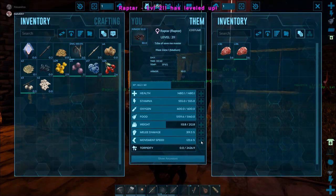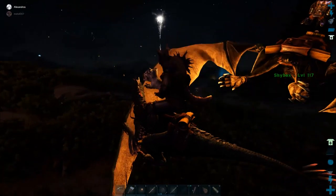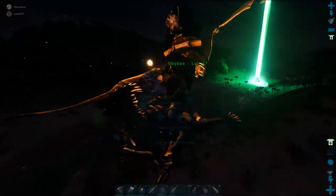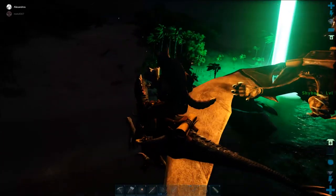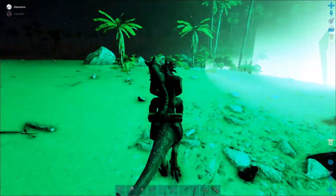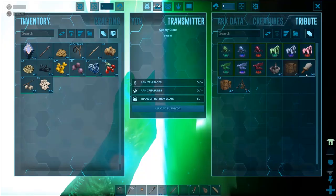What we need to go tame next is an Argentavis. Alright so I'm on my raptor. Why did you just hit me? I didn't hit you. This thing is literally strong enough to carry us both, Charlie. I need to increase my raptor's carrying weight. I'm dropping you off at this light source — I mean the green supply drop.